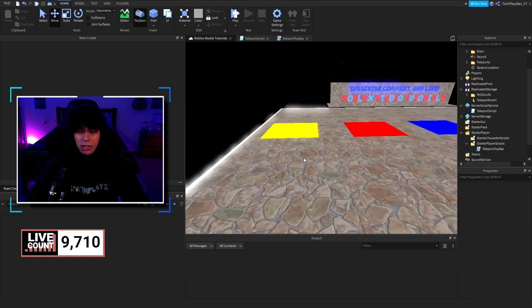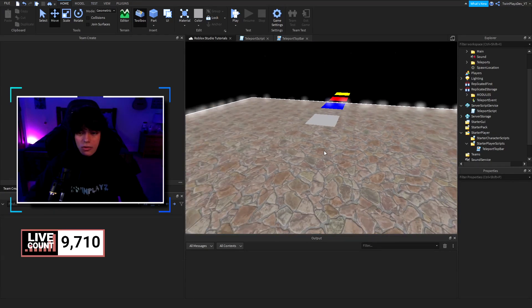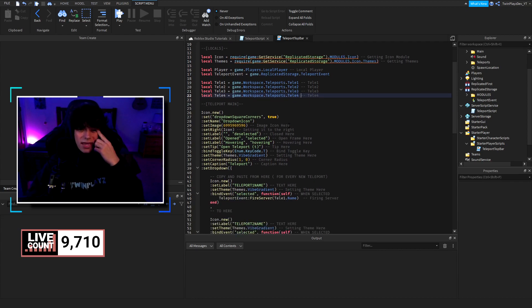I recommend positioning the teleport bricks up high, turning CanCollide off, and anchoring them — you don't want the player to spawn in the floor. In the local script we grab the icons, themes, player, teleport event, and then tele1, tele2, tele3. For tele4 we copy that line and create a new variable called teleport4.